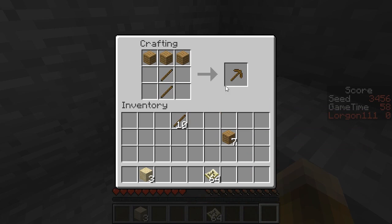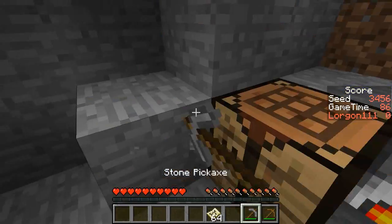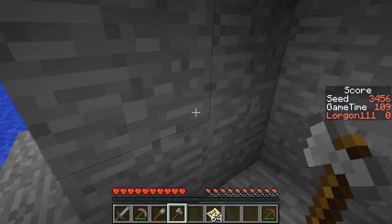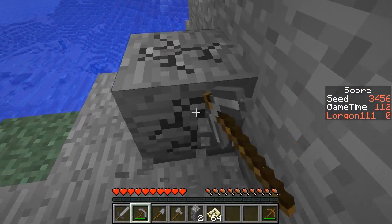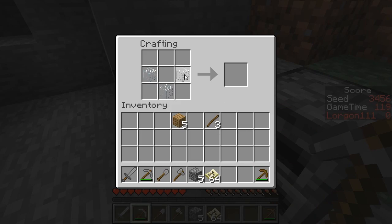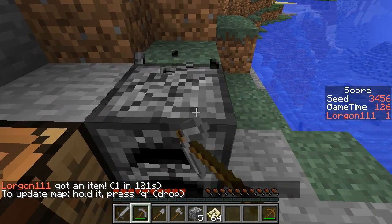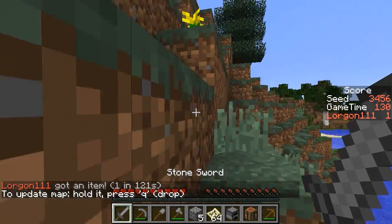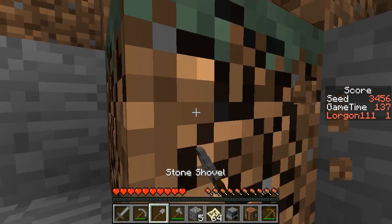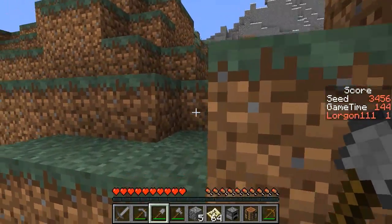I'll try to do the usual crafting stuff and fast forward. I went ahead and cooked up my sand into glass bottles, and while that's finishing up I'm going to grab some extra cobble. I need to find some food. There is some coal right here that's probably worth getting. We definitely want to find some food and then find our way down into a cave system.